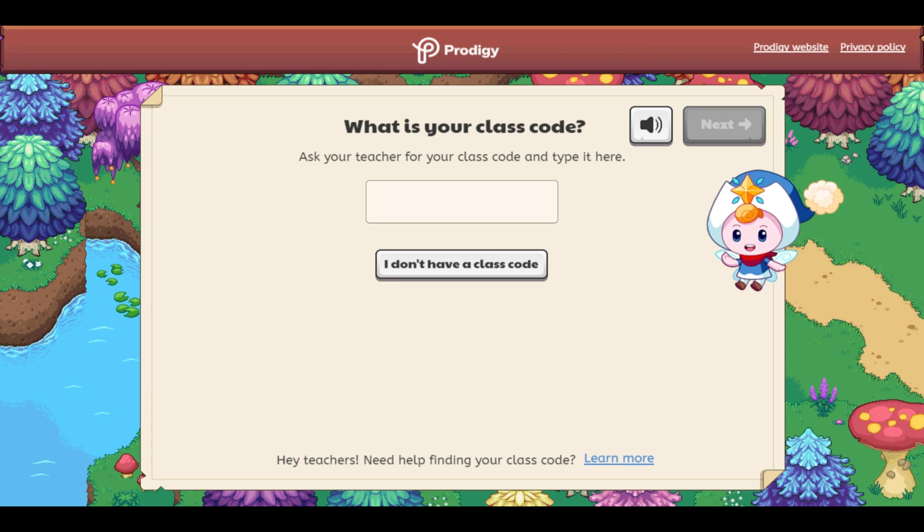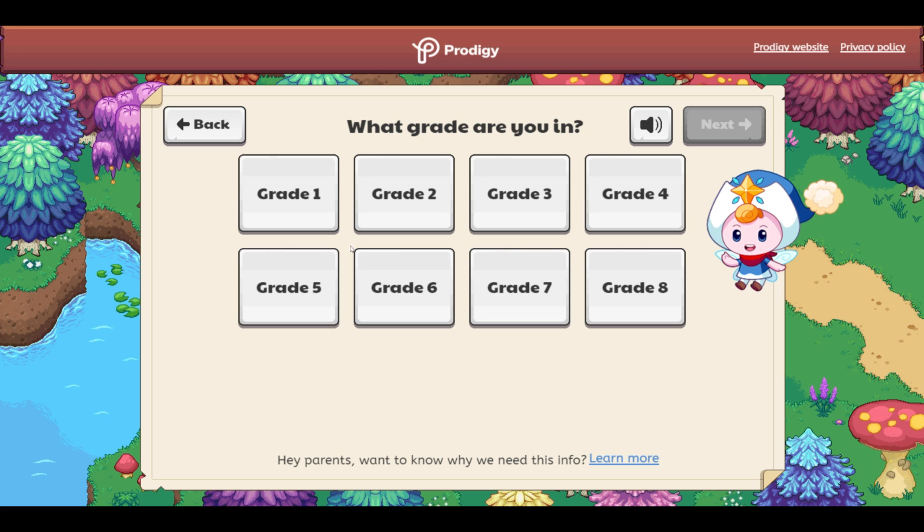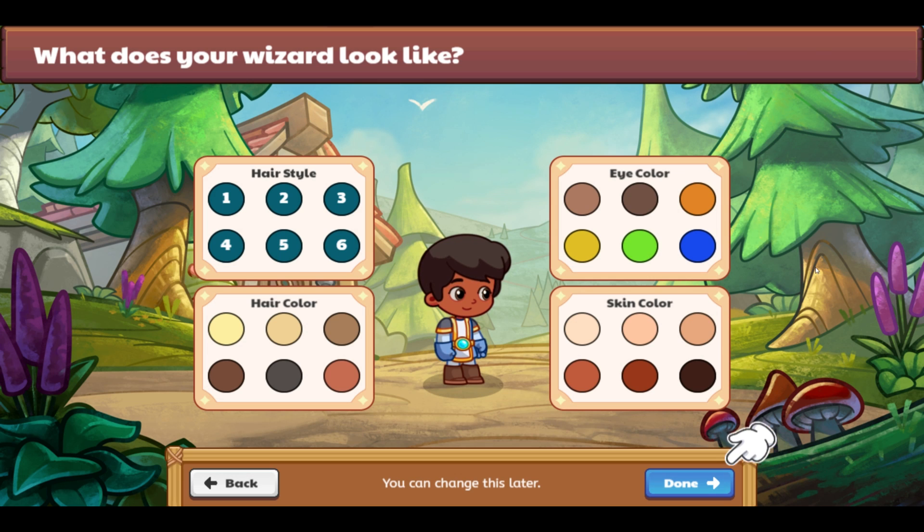It says 'Ask your teacher for the class code and type it here.' We're not going to have a class code. We'll click grade one. 'What does your wizard look like? Don't worry, you can change this later.' Sounds good.